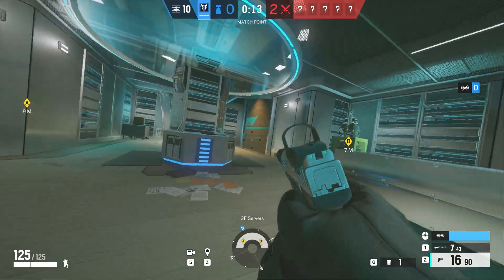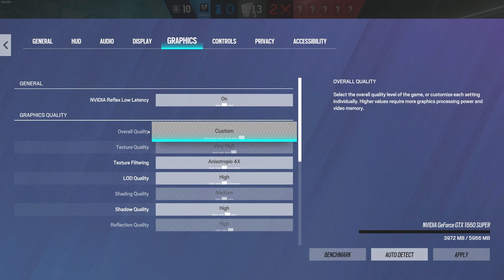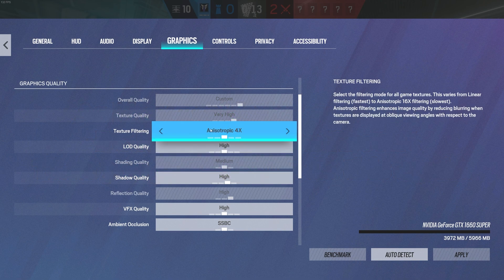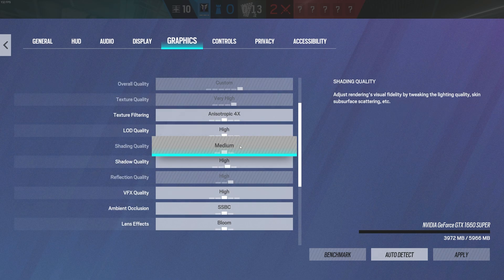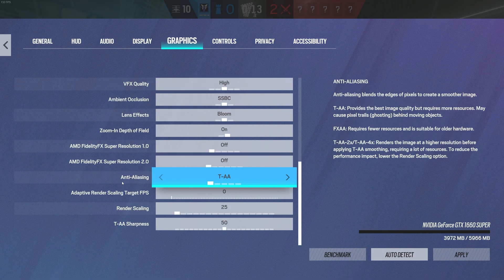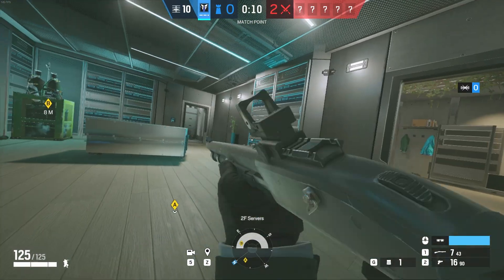Now if you apply it, I'm back to 150 FPS. What I've done is changed my graphic settings — just turn them down. Focus on the specific settings like texture filtering, LOD quality, ambient occlusion, and anti-aliasing. As you can see, it works — I'm back to 130 FPS and the game still looks great.